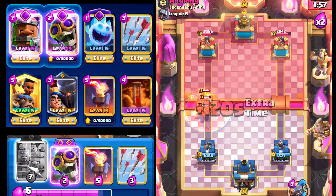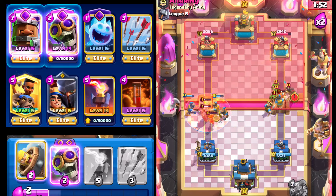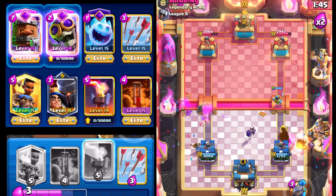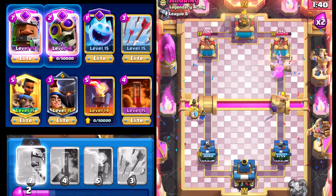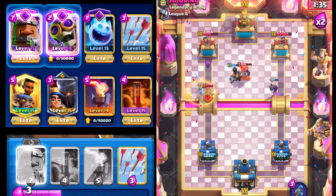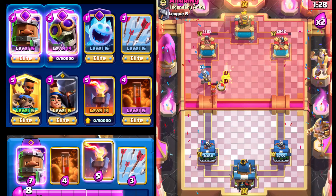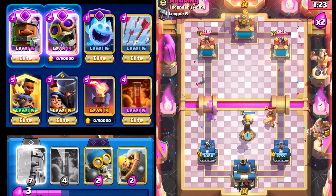We're going to have to kite this back afterwards. Going with Bomber and Barbarian Barrel. We don't mind either because he is also splitting his damage. Going down the left lane — he's going to go with the Log. Using the Little Prince ability; the Guardian is going to get pulled back unfortunately, but we're able to get a little bit of damage on the left side. Arrowing this down and going Inferno Tower to pull the Hog Rider.